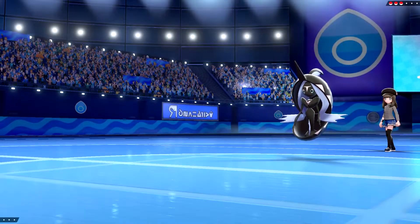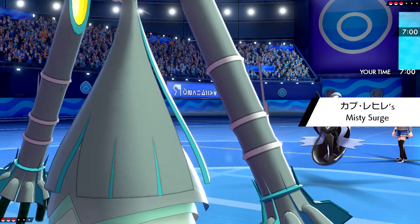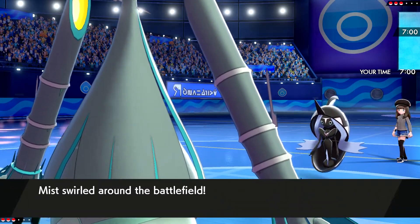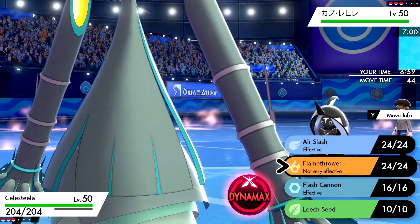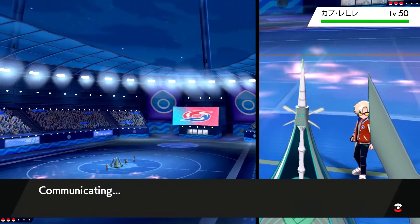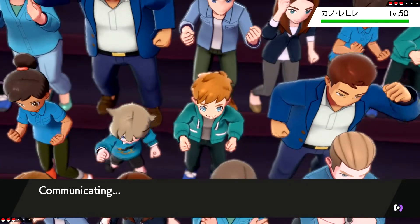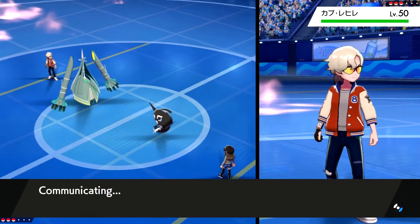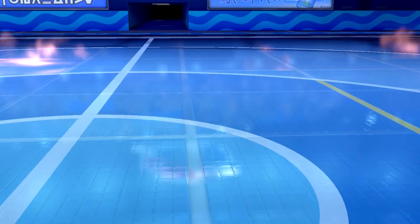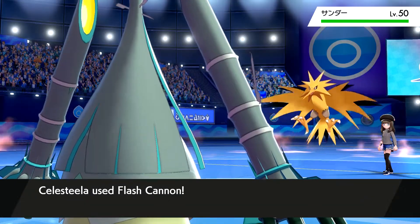Our opponent leads the Tapu, which I kind of felt like... I thought this was a potential lead. I think we're going to go with Celesteela. Depending on what they switch into, I think we're just going to go for the Flash Cannon — it'll do neutral damage. We should probably Dynamax if I'm being honest. They're going to withdraw. I guess we could have gone for the Leech Seed, but I was worried about Trick. They go to Zapdos — that's a pretty good draw.